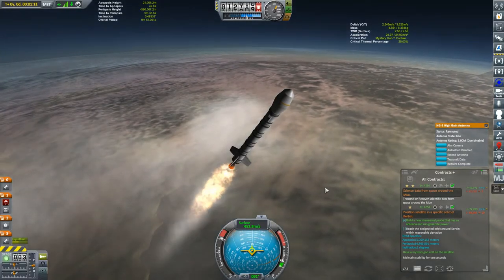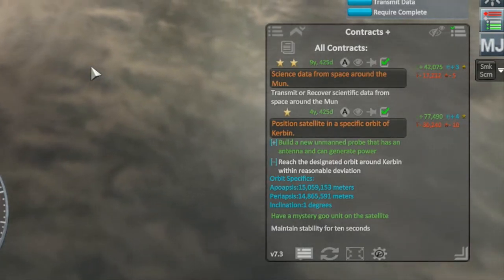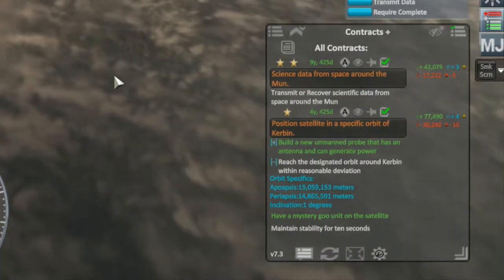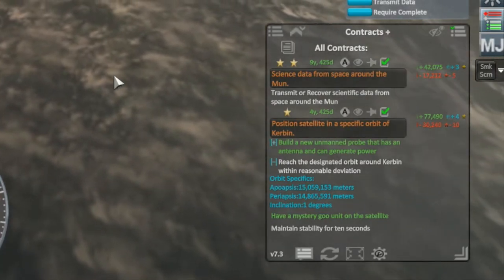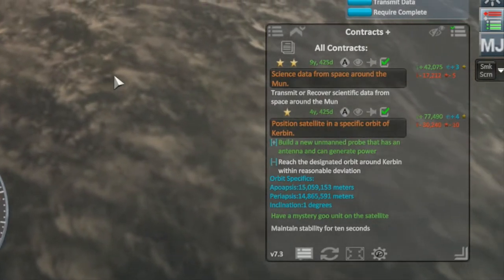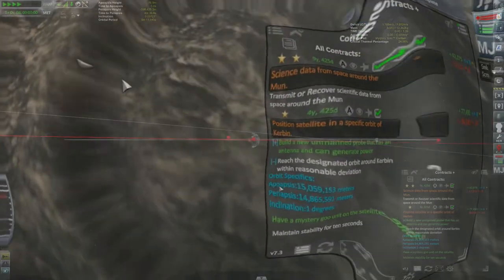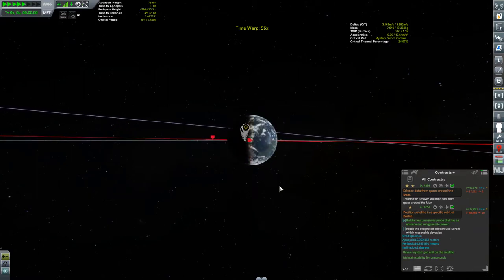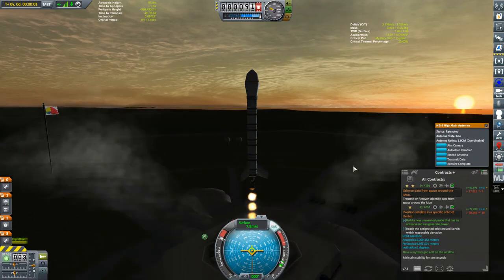Let's take a look at the contracts. In the first one, we'll be attempting to position a satellite in a specific orbit of Kerbin — pretty close to circular at an altitude of about 15,000 kilometers, which is higher than that of the moon. The orbit is also to have an inclination of one degree. Although the inclination is small, I figured I should still time-warp until the launch site was under one of the equatorial nodes, which gave me this rather nice sunrise launch.